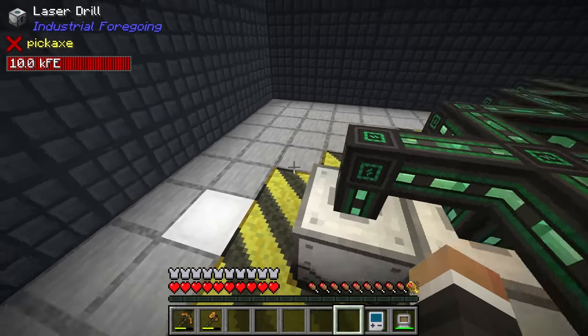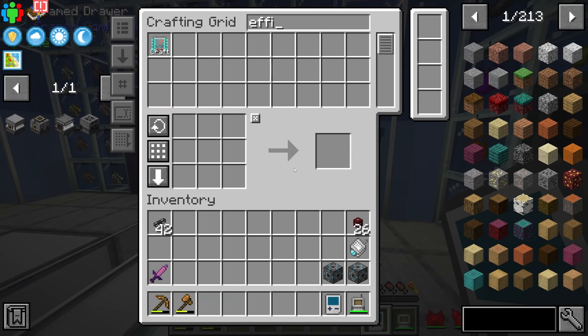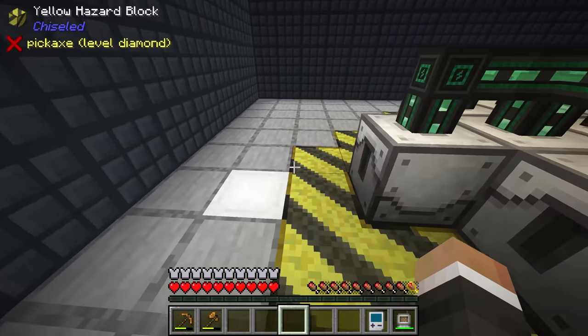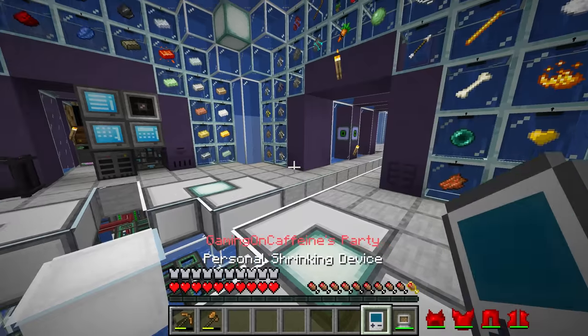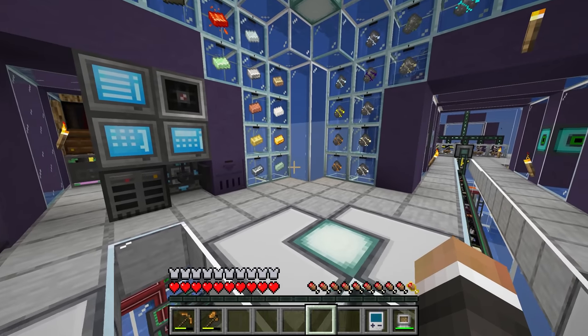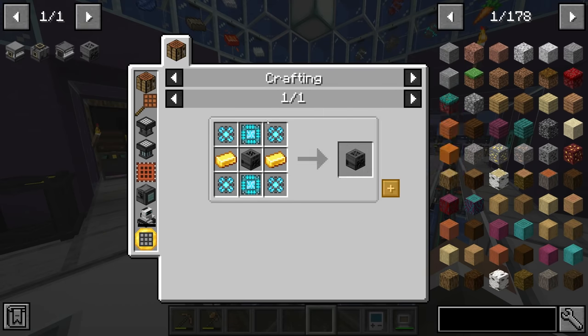So what we should probably do real quick before we make these four machines is see if we can request another efficiency upgrade. There we go — that is hopefully now at least somewhat more efficient than before. Between streams I did go ahead and request even more steel casings be crafted, so hopefully we'll have enough to get through today's stream.